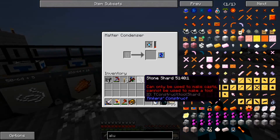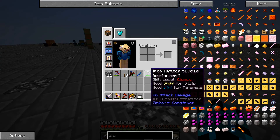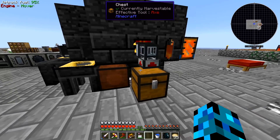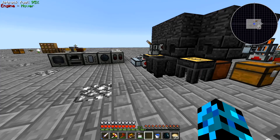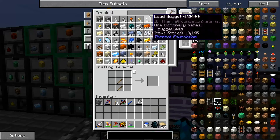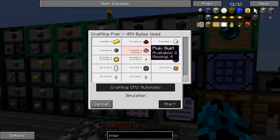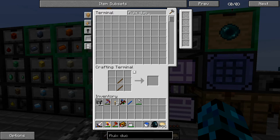We're going to throw a shard in here because we don't need that anymore, and we're going to continue on our video for today. We need to figure out a way on how to get ourselves machine frames. So first, let's go ahead and make an interface. Let's just craft like — can we craft like five of these guys? We're mixing some Fluix dust. And I thought we could teach this guy how to make some Fluix dust.